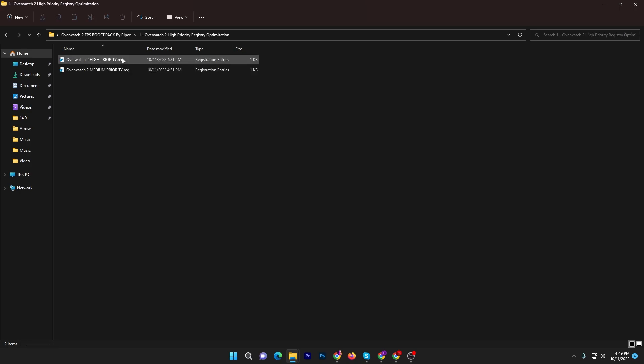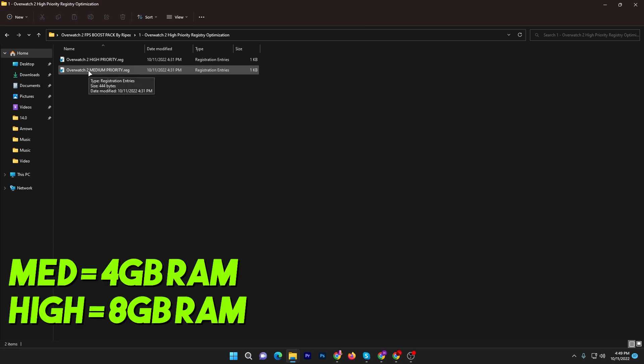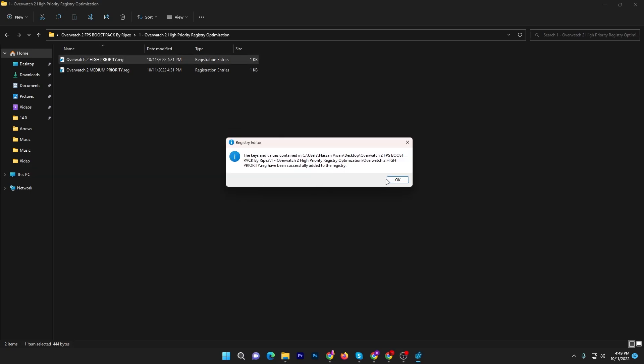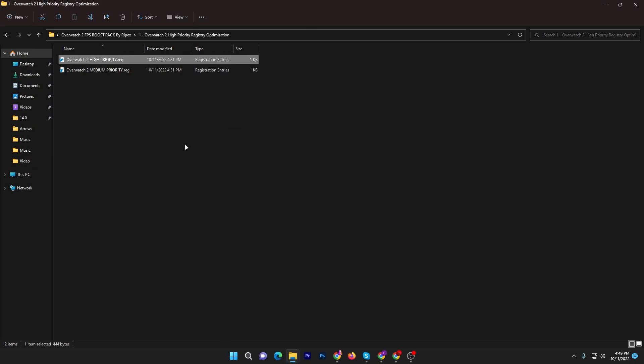Here you will find two files. By default, the settings are for normal, but I suggest if you have a good PC, go with the high purity option. If you have a low-end PC, go with the modded purity — for example, if you have 4GB of RAM, go with the mod purity, but if you have 8GB or 16GB, go with high purity. Double-tap, click Yes, click Yes again, and click OK. Once done, go back to the main directory.